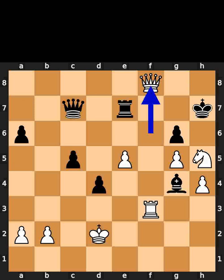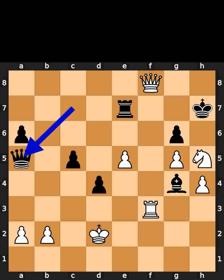White plays queen to f8. Black plays queen to a5, check. White plays king to c2.